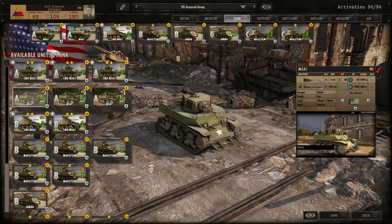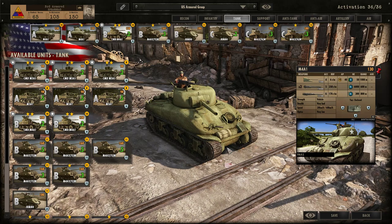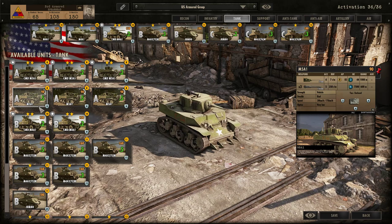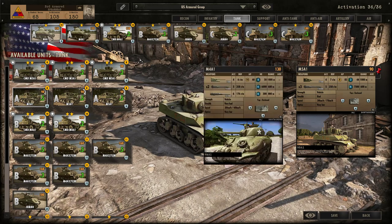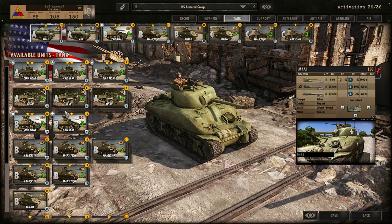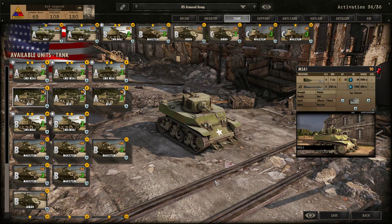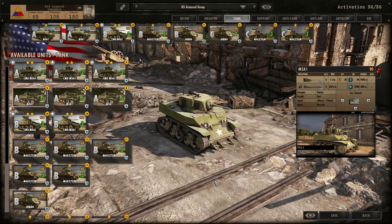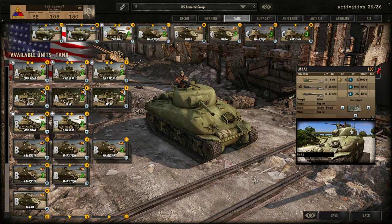With the M5A1 you can have five of them, which means that if you were to flank a Sherman you could have a chance to destroy it. So if you're the type to make a big charge with a large amount of tanks and you're able to maneuver, having a lot of M5A1s can be really effective. But in my case, because this just came out and I've been playing against the computer, I think having a stronger tank at the beginning — even though you have fewer of them — is a good idea.